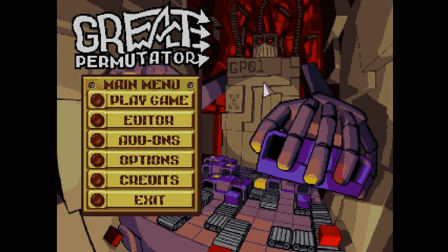What's up guys, today we're going to be taking a look at Great Permutator. This is an indie game made by Rapati Software that is currently on IndieGameStand.com. You can name your price on this deal for the next four days and it will go to the developers and charity. It's a really cool deal and I suggest you check it out in the link in the description. But Great Permutator is a puzzle game — a puzzle game that I'm really bad at, but a puzzle game nonetheless.